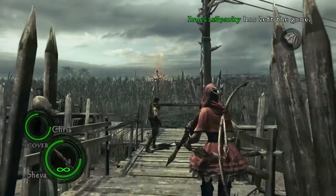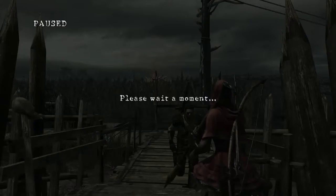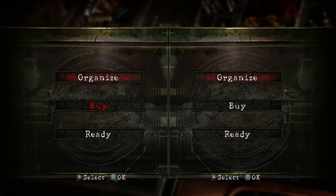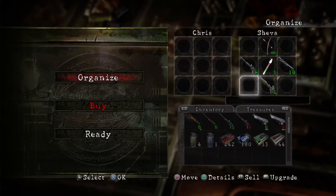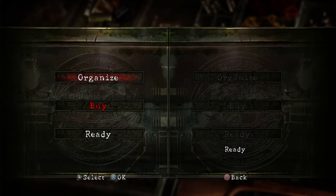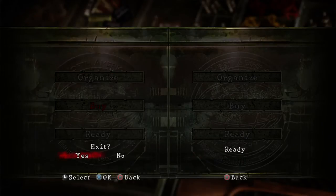After you've done that, press the options button on your PlayStation 4 controller on the second controller, and it will bring you to this menu. His weapons haven't carried over yet, but if you go to ready up from both controllers, you will spawn with his weapons.